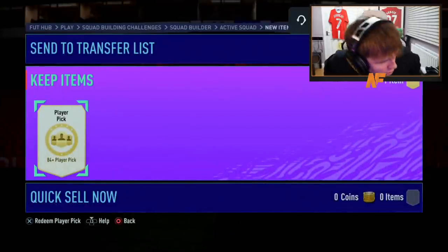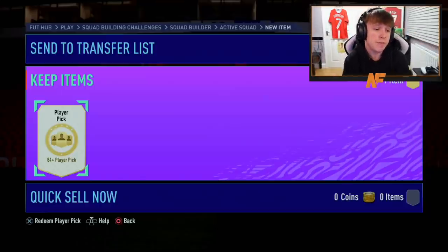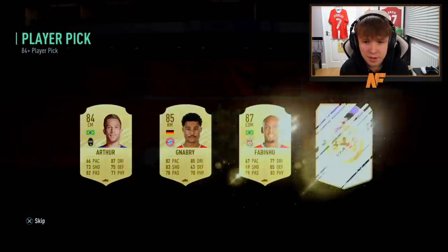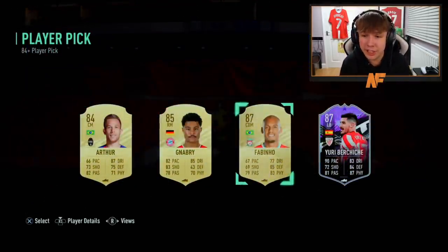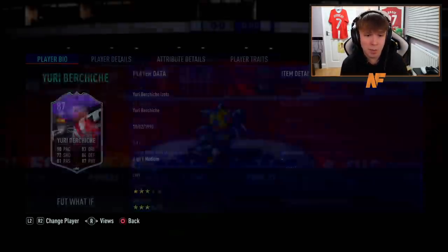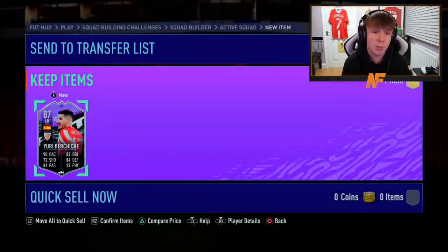Shout out to Goomsters, player pick number eleven. Hopefully we go back to the walkout days and the What If cards. I want to see a Sancho somewhere down the line — that'd be incredible. A What If card at the end! Someone was telling me he's absolutely solid — could play center back, left back, or left wing back. That's a good pull. A What If is always a dub in my opinion.